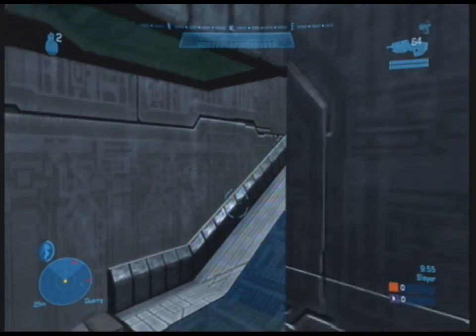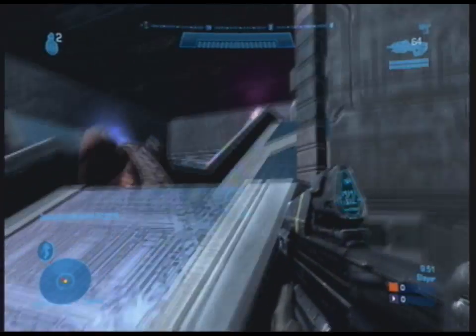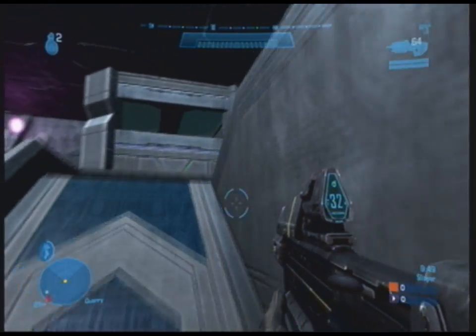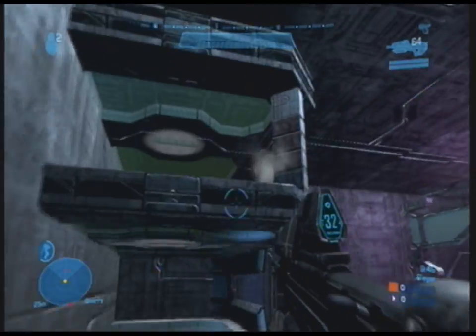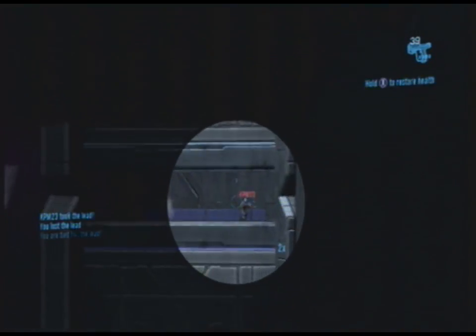This map took me about three hours. It's designed for — if it's a free-for-all, I think 8 could work. It'd be very crowded at 16, so 8 for free-for-all is a good number. Team Slayer, Team Doubles — it's small enough for Team Doubles, which is good.